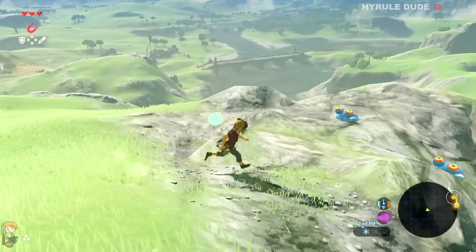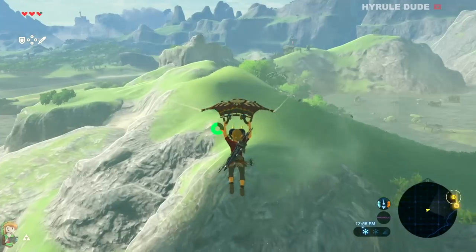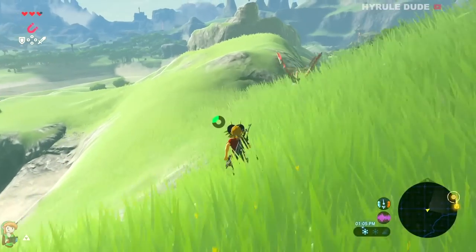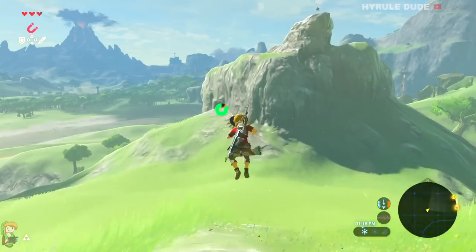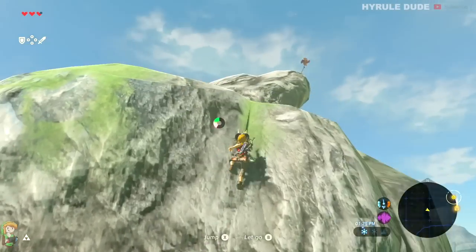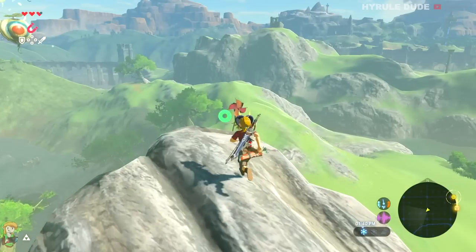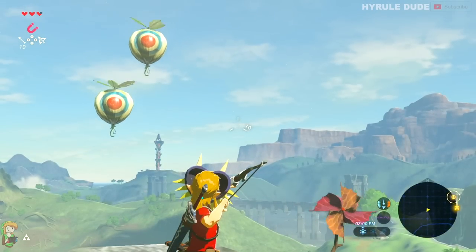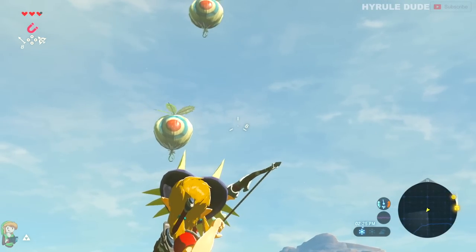If you hop off of this ledge and run up to the peak right ahead of us, we're going to find a pinwheel. If you touch the pinwheel it's going to activate a bunch of balloons that spin around, and if you pop all the balloons you'll be able to obtain a Korok Seed. The easiest way to shoot these is to really just stay in place as opposed to spinning around in circles — it's really easy to shoot them that way and you'll take them down pretty quickly.